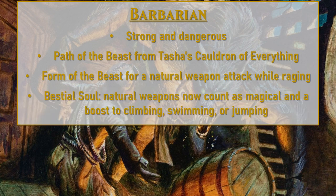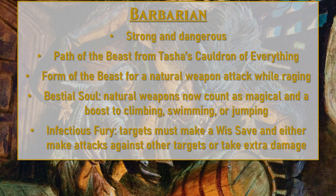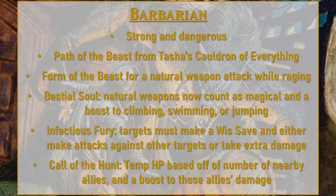At sixth level, you'll get the Bestial Soul, which will make your natural weapons — whether it's the Bite, the Claw, or the Tail — considered magical for overcoming resistances. You'll also get another benefit when you transform with your Rage, gaining either improved swimming, climbing, or jumping capability. At tenth level, you're going to get Infectious Fury, which will allow you to, when you hit creatures, make them make wisdom saves to either make melee attacks against nearby targets as a reaction, or take extra psychic damage. And at fourteenth level, you'll get the Call of the Hunt ability, which gives temporary hit points to you based on a number of nearby allies, and then gives each of those allies a bonus to their damage.